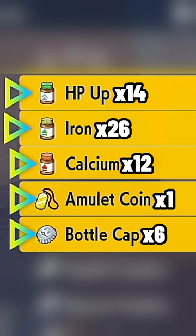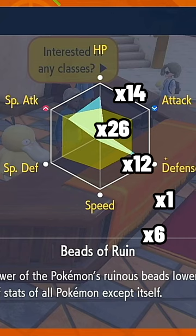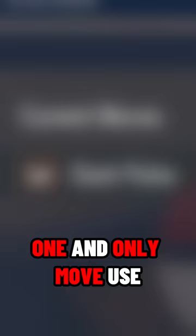When you've caught your Chiyuu, use these items on it. This will max out your Chiyuu so that it will destroy the tournament. Then, for your one and only move, use Dark Pulse.